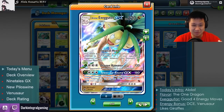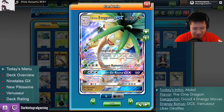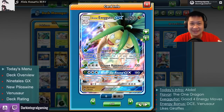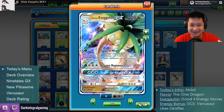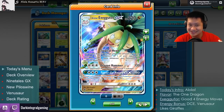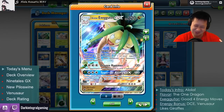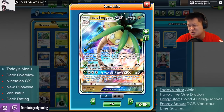Here in Alola, I guess long ago his great-great-grandfather got married to a Kommo-o, which is a Dragon, and then the kids suddenly just have really long necks because that's a dragon thing. So it just happened. He is a Dragon Pokémon, and being of dragon lineage...